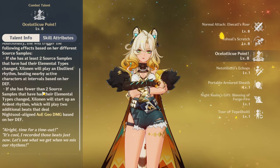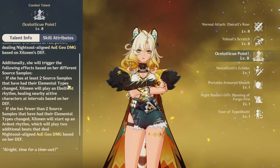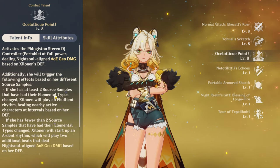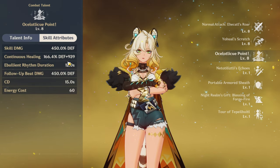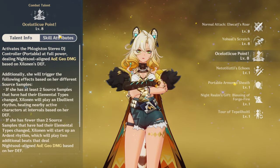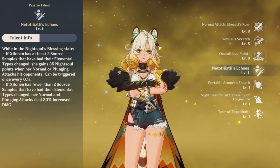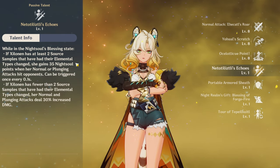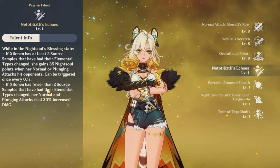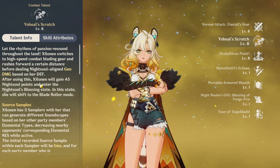Her elemental burst gives source samples, letting her combo into her elemental skill — she needs at least two source samples. She can heal or deal follow-up damage depending on how many source samples she gets. Her passive talent gives 35 night soul points and increases plunging and normal attack damage by 30% if you have fewer than two source samples — so it all revolves around her elemental skill.